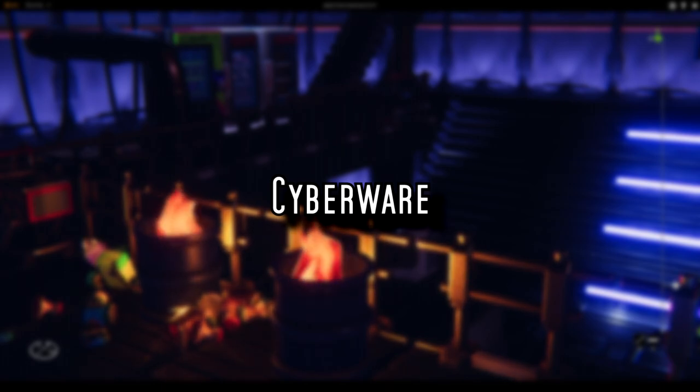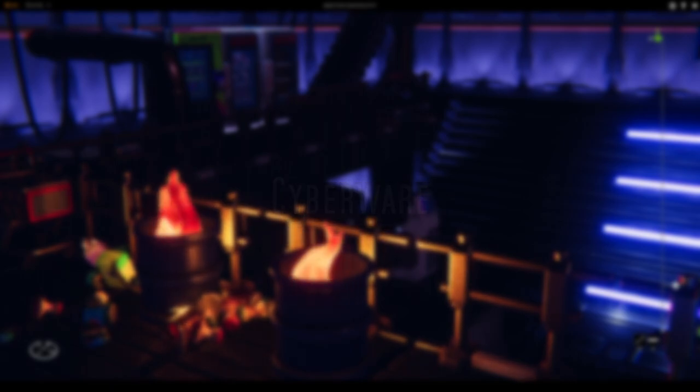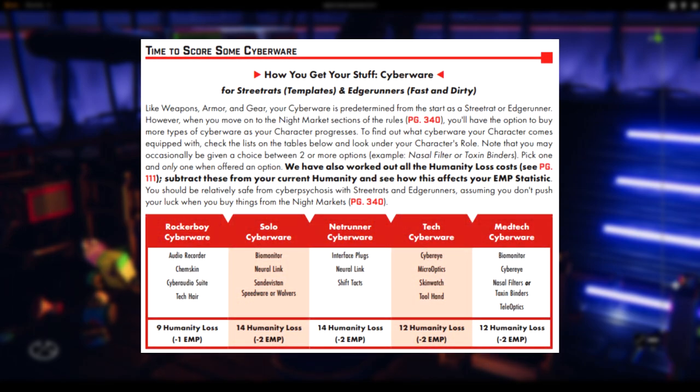Now we're getting into one of the things Cyberpunk in general is known for: cyberware. Chrome is how you're able to increase your stats after creation. Yes, there's Humanity you have to worry about, but this section calculates your starting cyberware's humanity cost for you — so you've got that weight off your head. Cyberware starts at page 108, and we're jumping ahead to page 117. There are the role packages with what cyberware you get and how much Humanity you lose. Remember, you'll round down your Empathy stat too — so if you had 6 Empathy but after installing your stuff you had 46 Humanity, you'll have 4 Empathy. Go ahead and pick up what your role sets up for you here, and head back up to glance at what each part does for you.